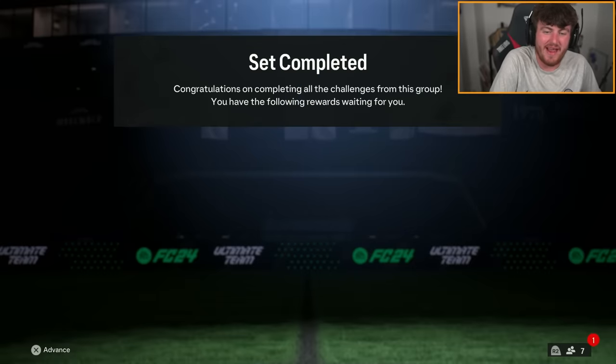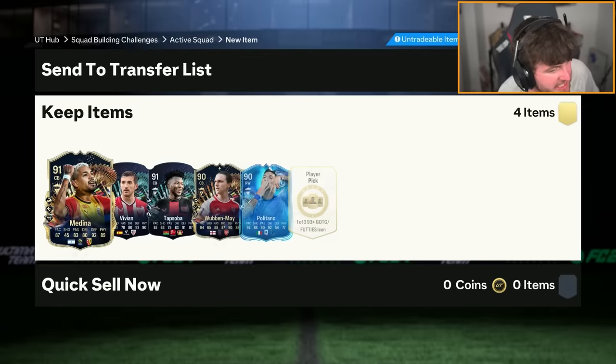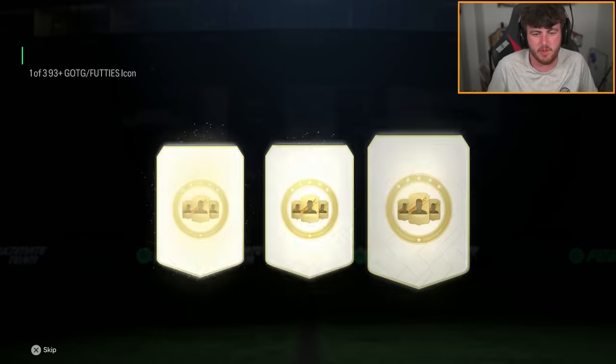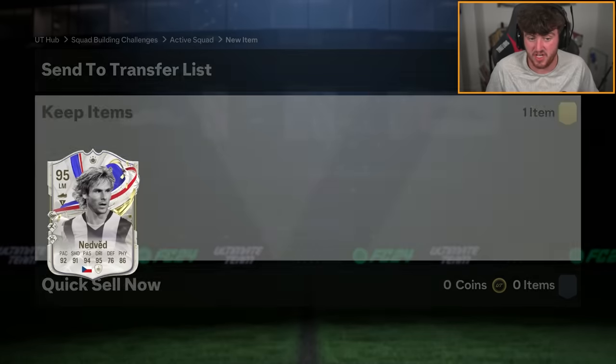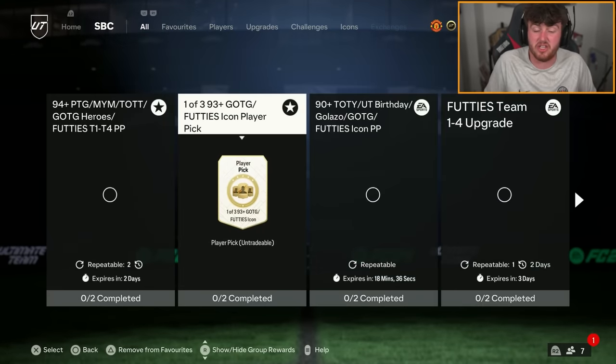We've built one of the brand new 93 plus grades of the game or footies icon picks with the fodder we got from that pack. Let's see what we get. We got all greats of the games. Luckily, they're not all dupes, which is good. I'm just going to take Ned Beck as the first choice. That's at least a good thing.